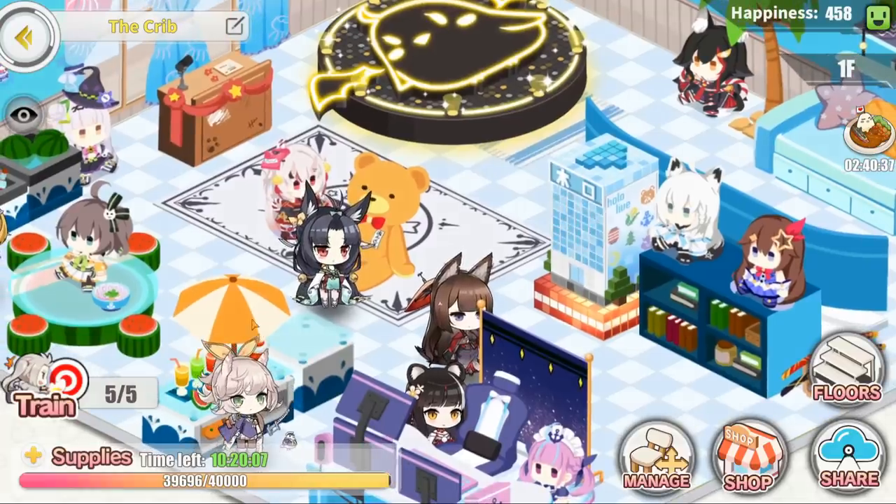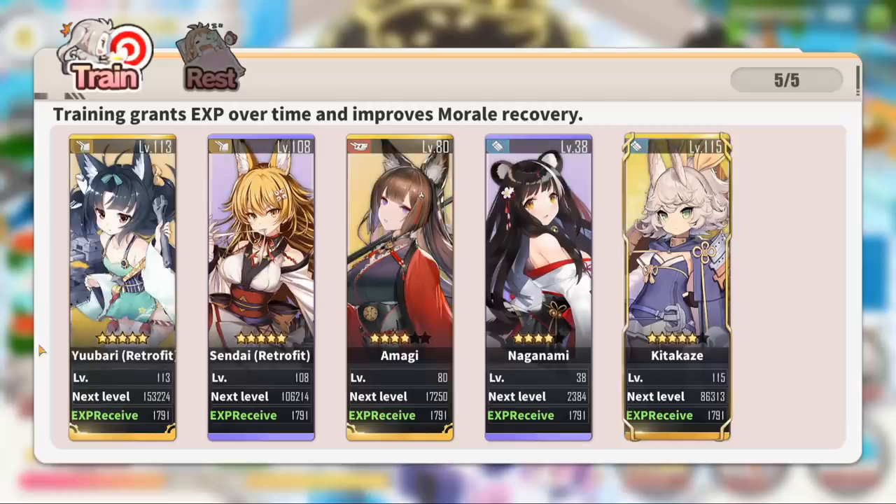This is definitely the best way to spend your gems if you're free to play, because if you expand the dorms you can level up more of your ships at once, meaning that they will gain levels without you having to actually battle or do anything.